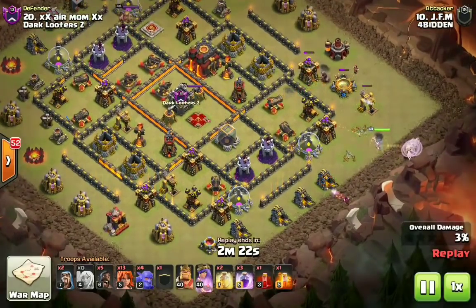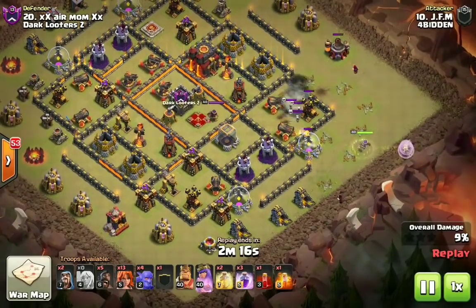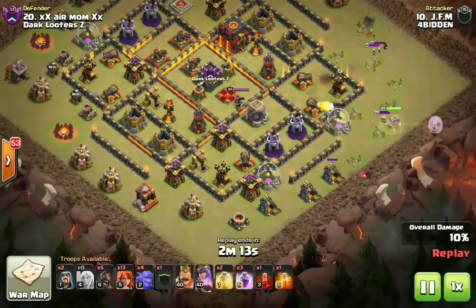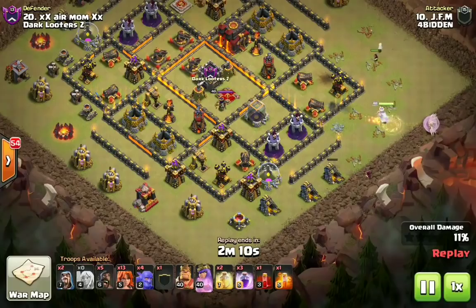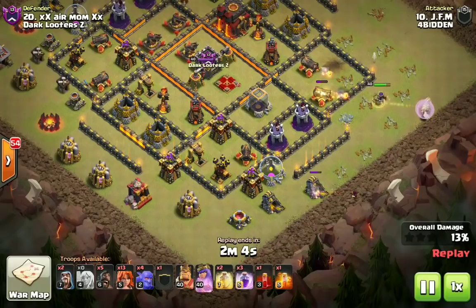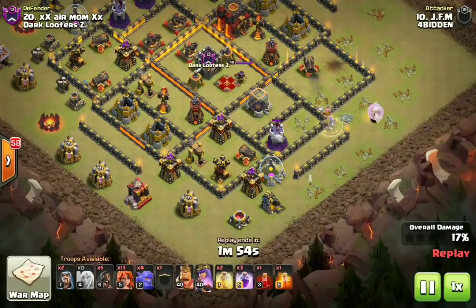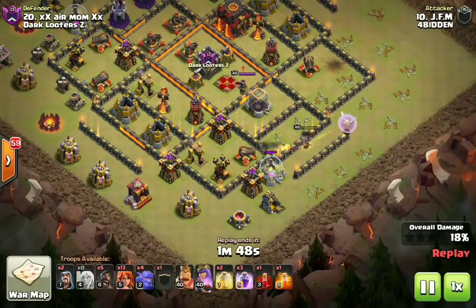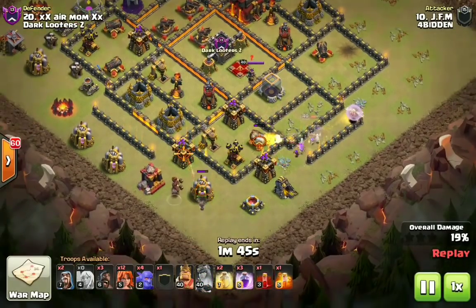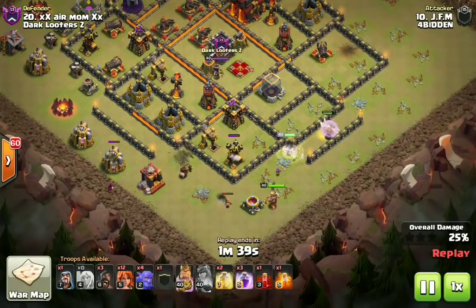On this one we have JFM starting his queen over here on the far right-hand side. He's bringing five hogs for the back end, and in every single one of these attacks you do have CC bowlers. He's starting over here at three o'clock — he wants his queen to walk down and funnel into that six o'clock area on the gold mine. JFM is falling a little asleep at the wheel — we thought he was going to drop his rage on that queen there, and he ends up having to pop ability right about now. You can always drop a couple of Valkyries to also help set that funnel.